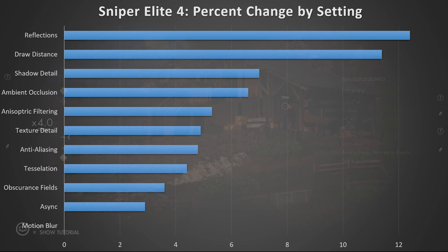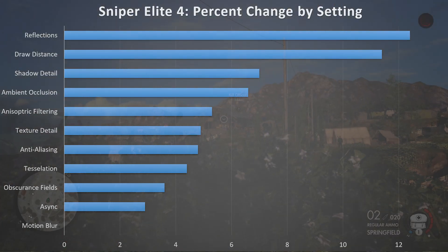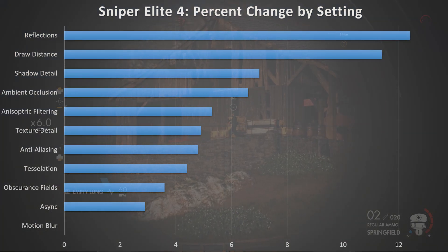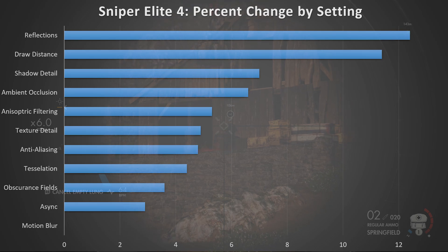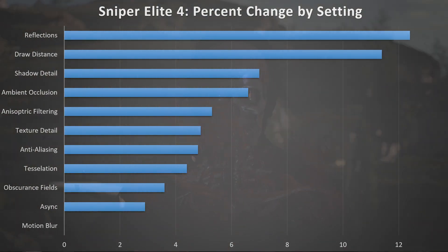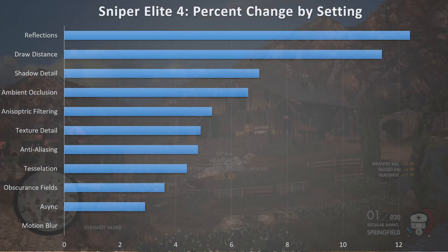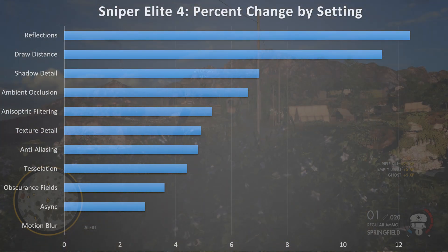The biggest thing you're going to be able to turn off to grab the most FPS is going to be reflections, which will provide about a 12.4% gain in FPS. However, reflections does affect visual fidelity significantly — it's one of the higher ones on the list for visual fidelity in my opinion. You're going to lose all the reflections in the puddles, like you'll see in the benchmark run when going across the road, so it is disappointing that this is one of the largest.